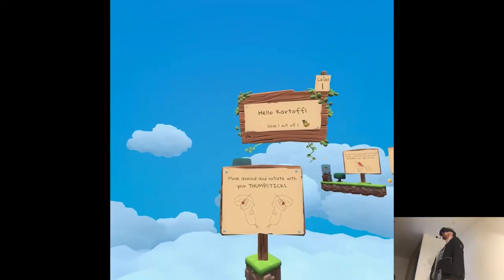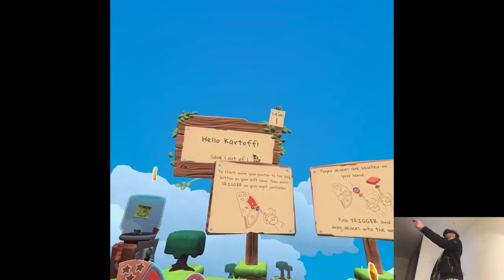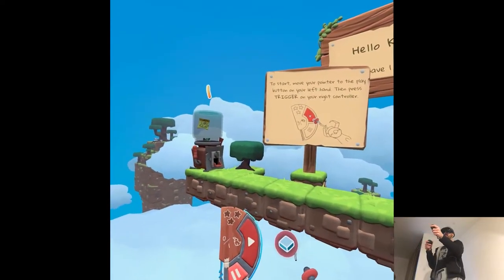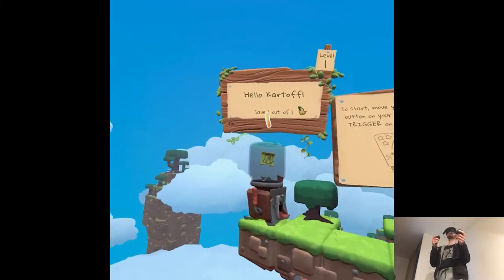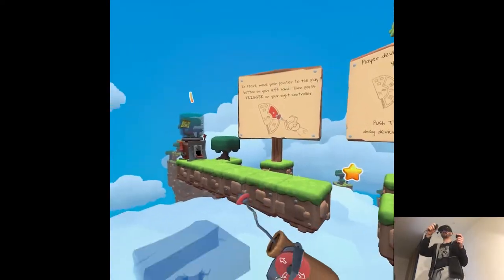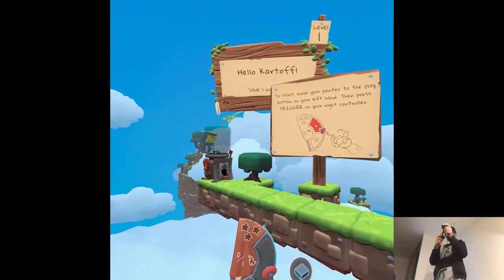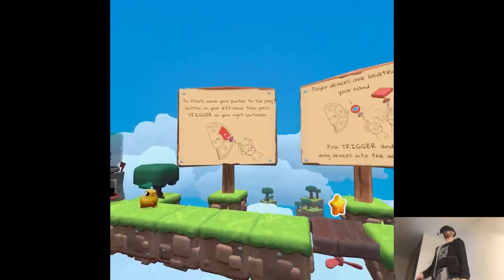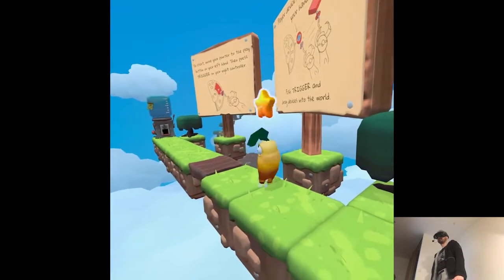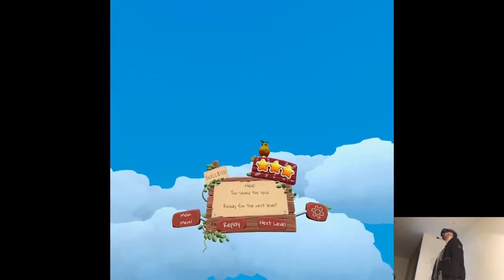Hello Kartoffel! Move around and rotate with your thumbsticks. To start, move your pointer to the play button on your left hand, then press trigger on your right... player devices are located on your hand... okay. So we have a limited amount of platforms and stuff, got it, makes sense. There is like an invisible grid I see... I guess it depends on the level.